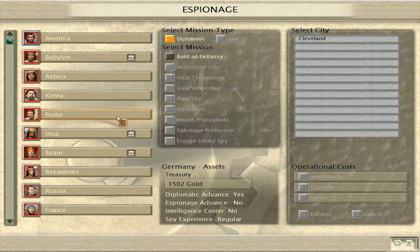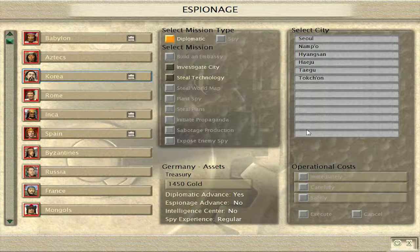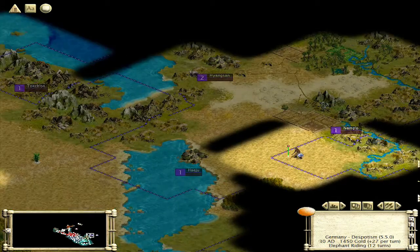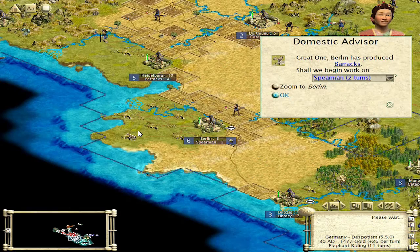Let's put an embassy in Korea for 52. So they've got iron and stone, no horses, no tribal villages, which is good. Barracks in the capital — we are going to start building some swordsmen up here.